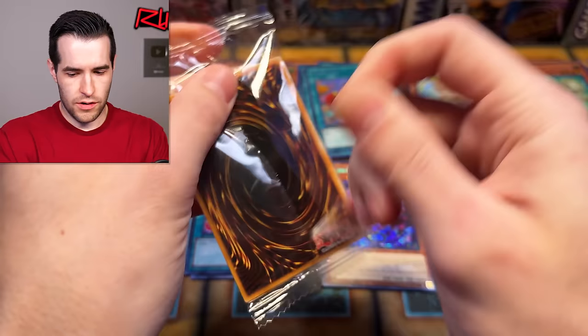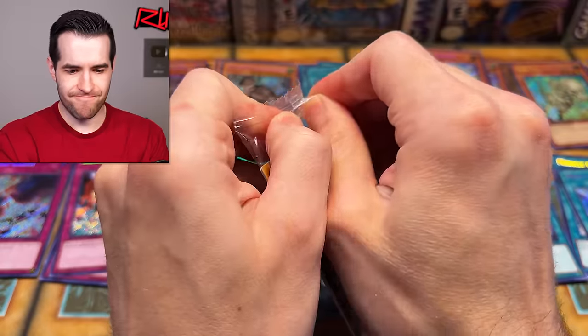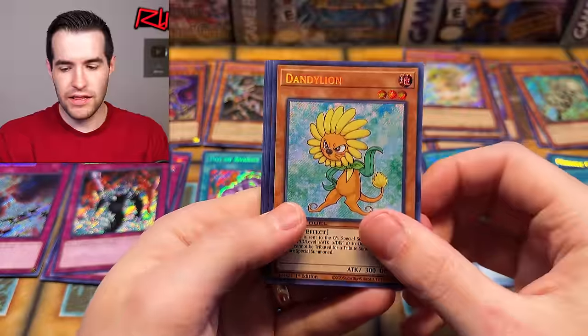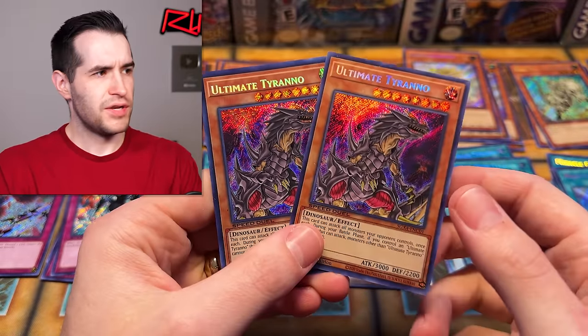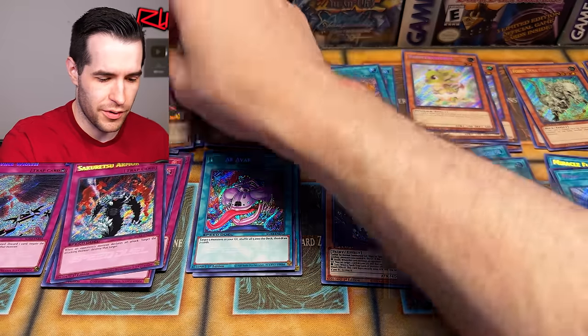There might be less secrets because they did less decks. So far we've pulled 14 secrets. Dandelion might be a new one actually. Dandelion, Card Trooper — Card Trooper's new as well. Ultimate Tyranno. Double Ultimate Tyranno — two Ultimate Tyranno, that's very weird.